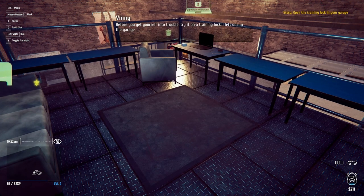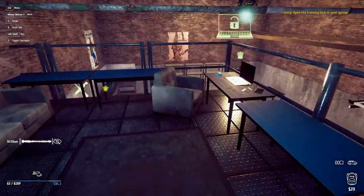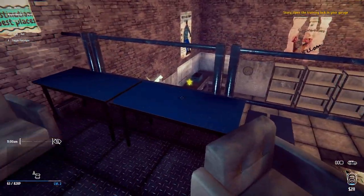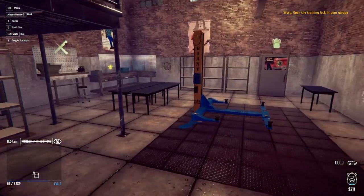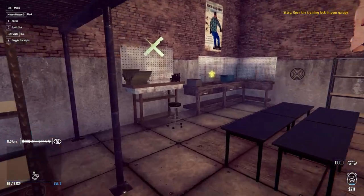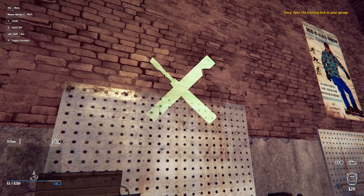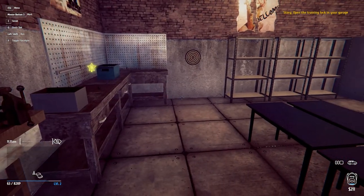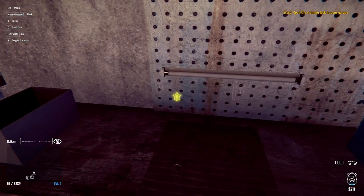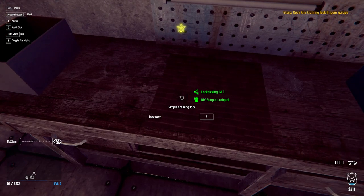Vinnie says: before you get yourself into trouble, try it on a training lock — I left one in the garage. We're going to try it out on a training lock downstairs. I see something that looks like a lockpick practice thing here. This is my workshop — maybe it's this little star here. There it is! Let's try this out and see what happens.